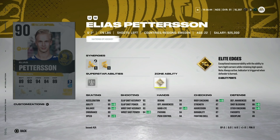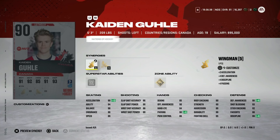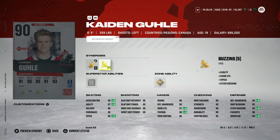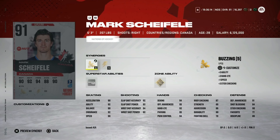The 90 overall Caden Guhle is a really nice left-handed defenseman. He's got silver Shutdown, gold Truculence, 90 speed, and 92 acceleration — just a really nice all-around card. His abilities are great and he's six-foot-three. For anyone trying to find a decent top-end left-handed defenseman — if you can't afford Team of the Year Hedman or Boumeester — this is a great replacement.